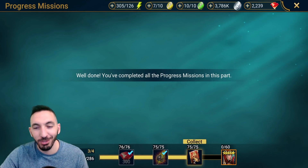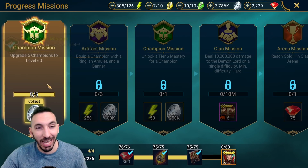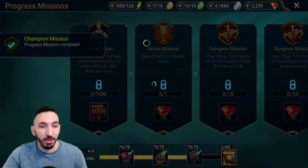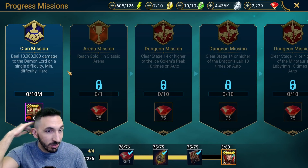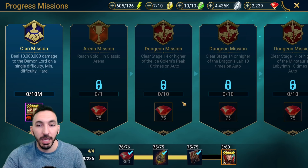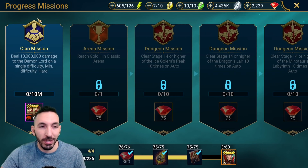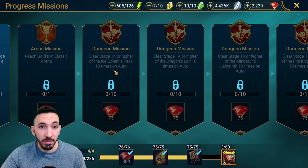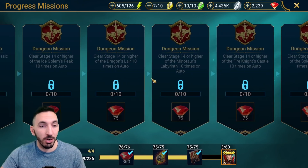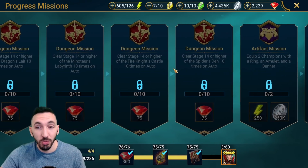We've finally reached Part 4 of the Arbiter missions! Equip a champion with a ring, amulet and banner — done. Unlock Tier 6 on a champion. And now: deal 10 million damage to the Demon Lord on a single affinity, minimum difficulty Hard — we can definitely do this next. I have one more key in about one hour. Then reach Gold 2 in Classic Arena — done. Ice Column farm 10 times stage 14 or higher — doable. Dragon's Lair, Minotaur — doable.